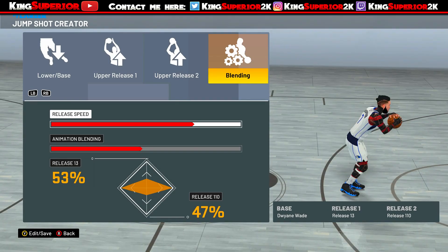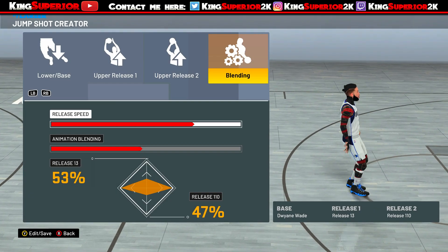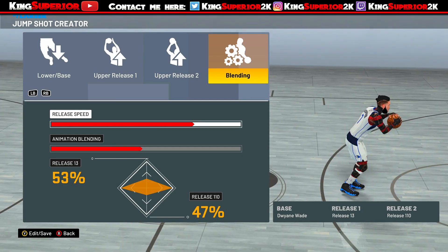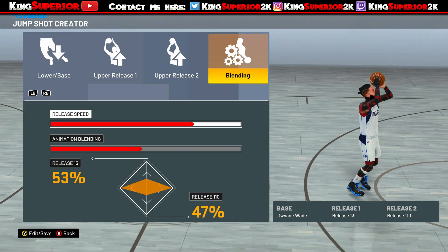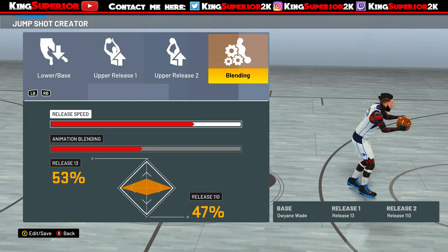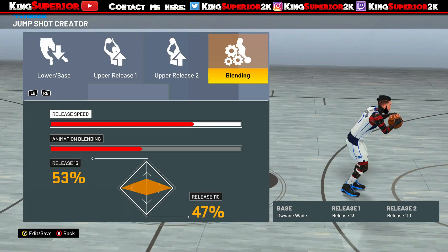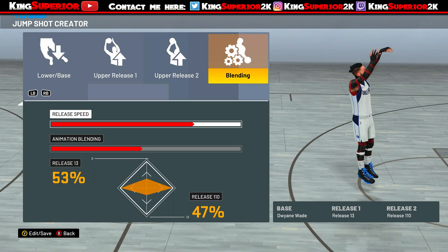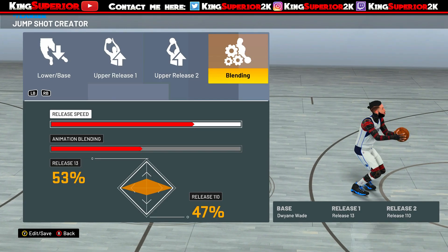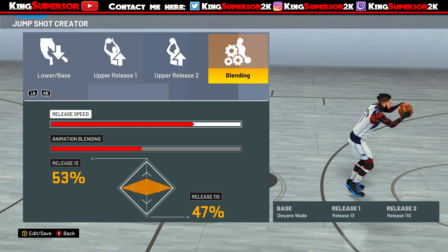If you're super delayed, release around your chin or nose area. If you're not greening there, you gotta figure out your latency and find that timing. The range is from around the chin to the top of your head depending on how good your internet is. Good internet — release at the top. Terrible internet — release at the chin. Hopefully this video helped y'all. Drop a like if it did. I got a few dribble moves to show y'all before 2K22 drops. My name is King Superior, holla at y'all later, peace.